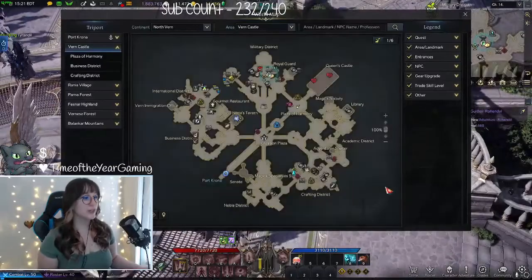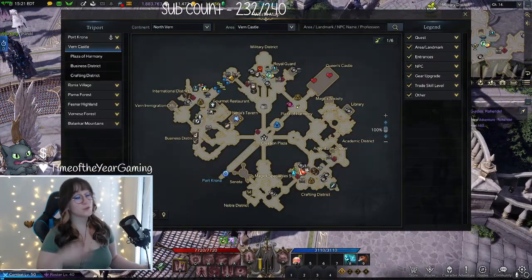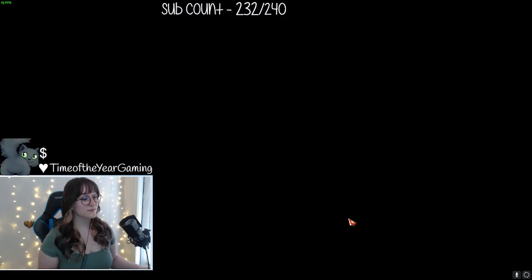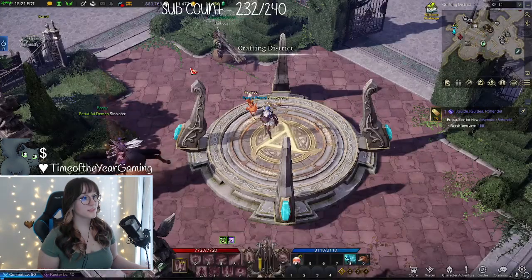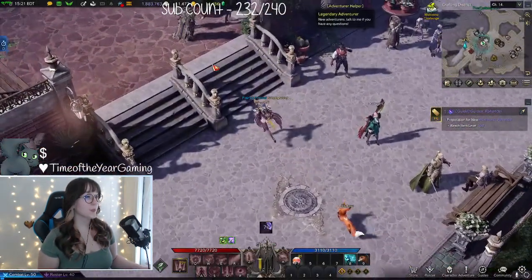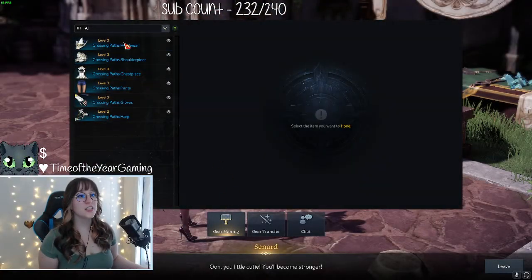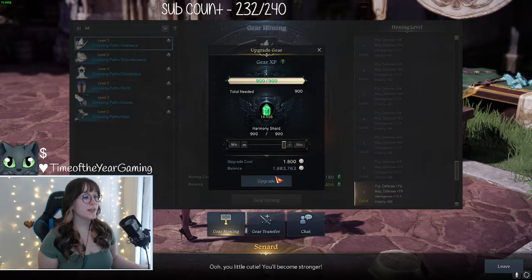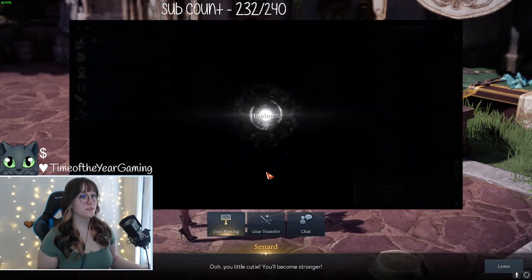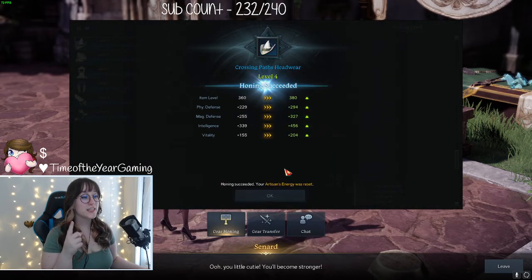What you're going to do is head down here if you're going to Verne, walk up to the NPC, and click on what you want — upgrade it all the way to max. Gear honing — gear hone — and you get a 100% chance to hone the gear until you hit level 7.